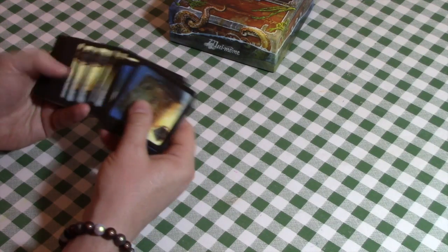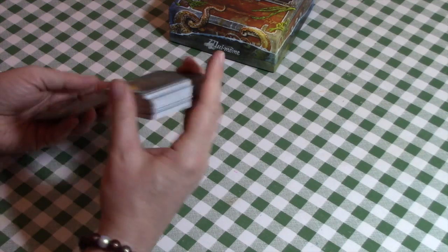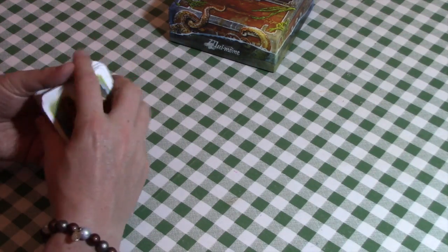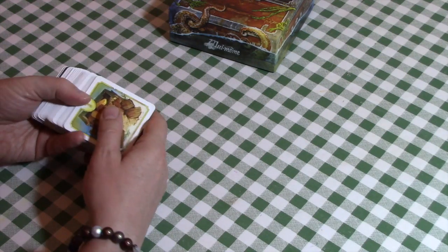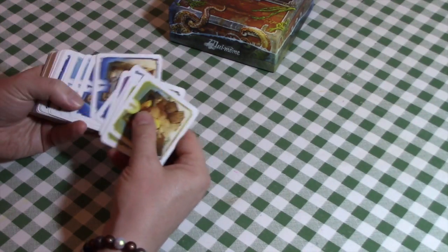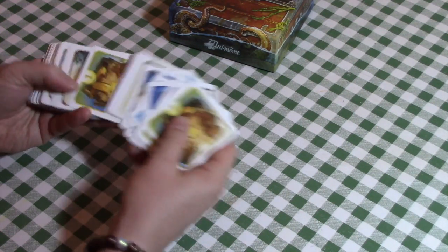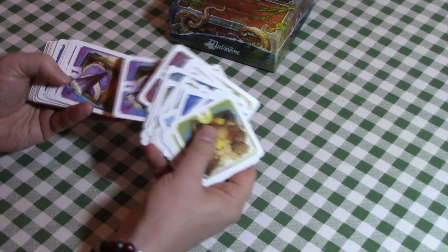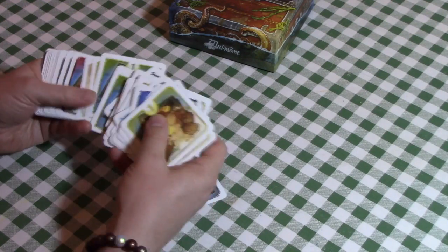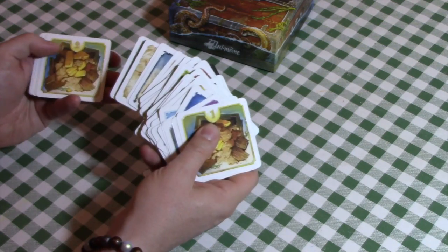I'm going to give you a quick demonstration of how this one plays, set up as a two-player game. The basic theme is that Dolores has run aground, all the ship's cargo is rolling ashore, and we're a bunch of looters trying to divvy up the spoils and collect the most loot.